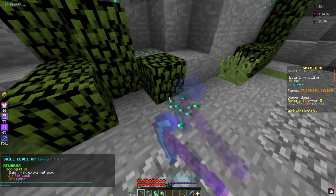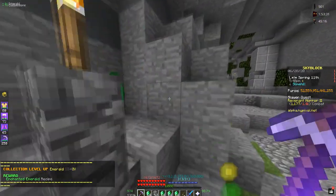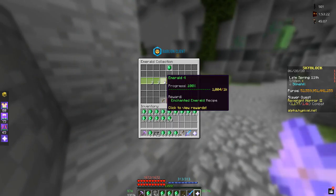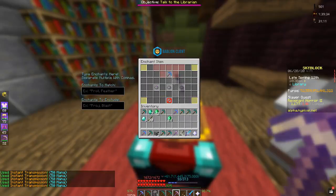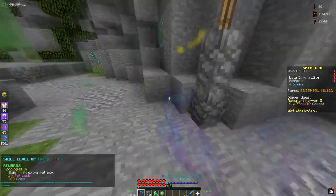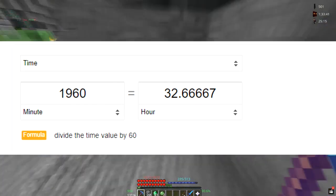I was collecting all the emeralds but only half of it was counted, so I spent about a good 40 minutes until I got the enchanted emerald. That's only 1,000 emeralds — so for 50,000, using my calculation, that could have taken 1,960 minutes, which is about 32 hours just to get the emerald blade collection.